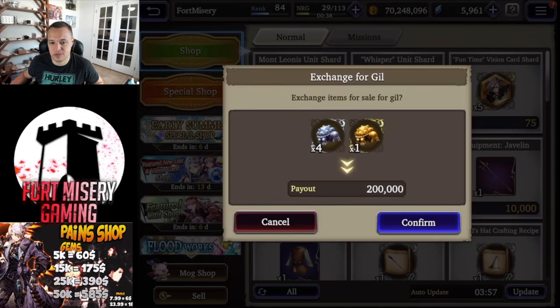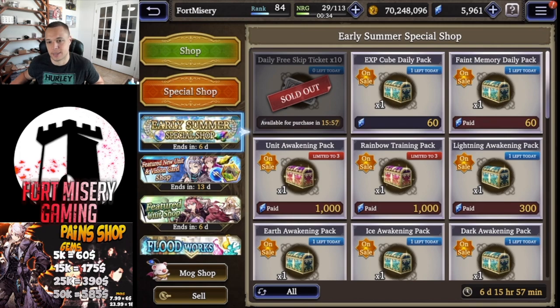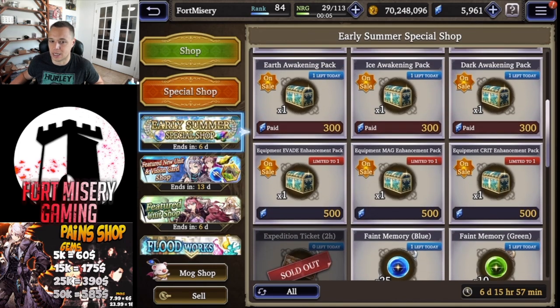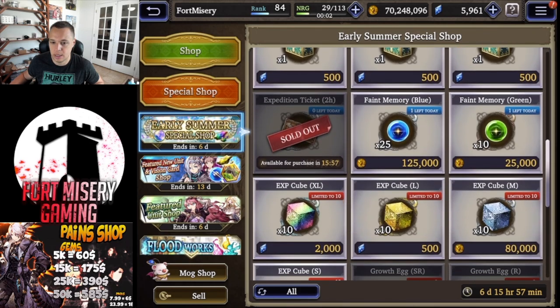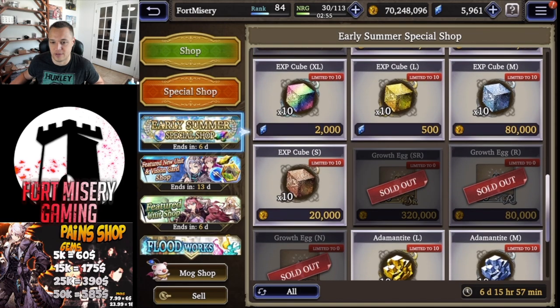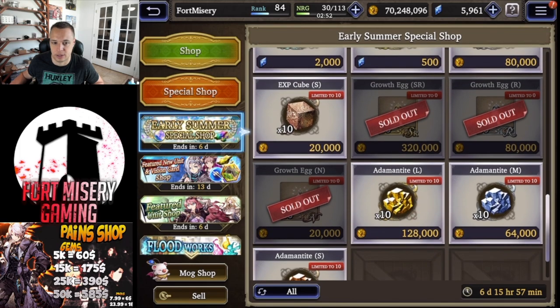Let's hop into the shop. It's very underwhelming this update — no vision card pack this time. They have the same EXP faint memory packs, the same unit awakening pack, and the same rainbow training pack. Honestly, if you're not starving for rainbow materials, I would just save your viz. I don't think these packs are worth it, and the equipment stuff I'd pass on as well. This is a save-up week.